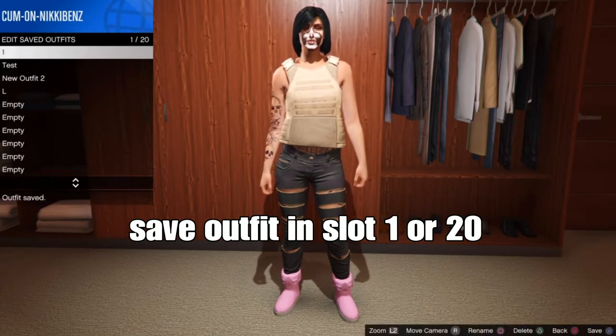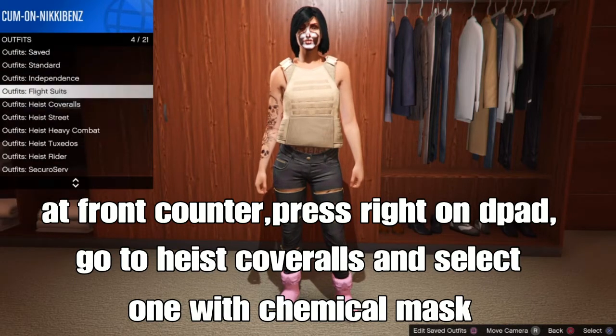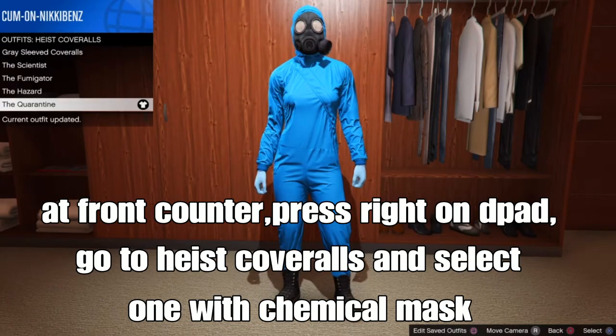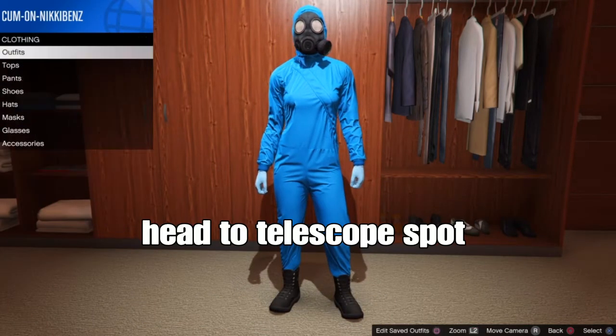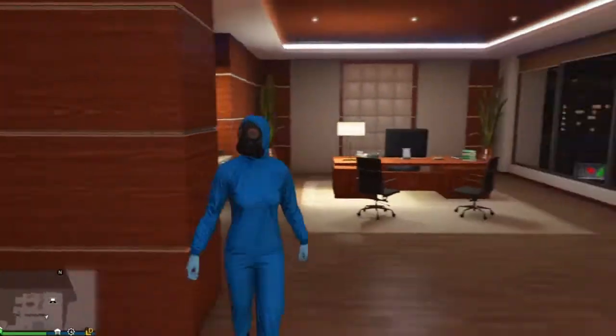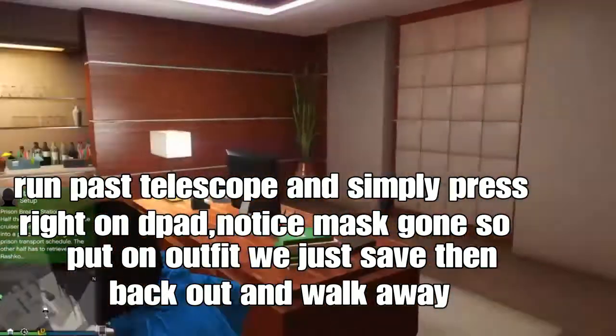From there, at the front of the clothing store, press around on the D-pad and go to high-color walls. Select one with a chemical mask. After you select that, go to any type of telescope spot near your apartment — up at the beach or your stable building. Run past the telescope and simply press around on the D-pad.